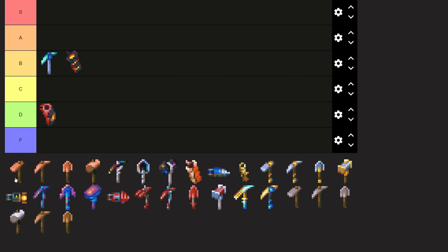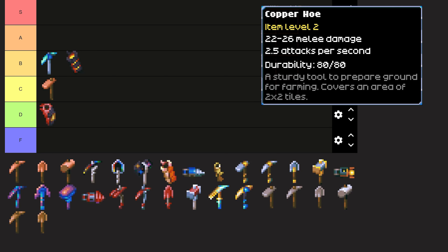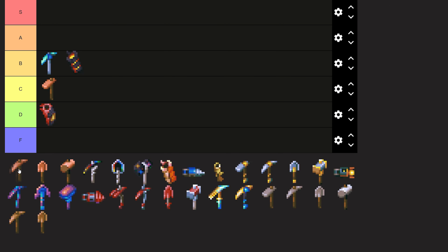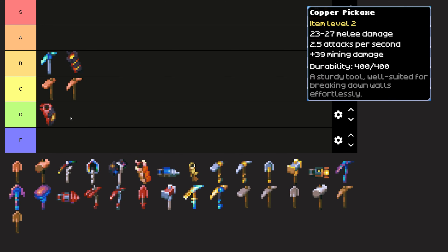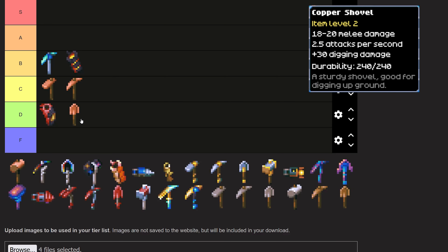The Copper Hoe is next, and I'm putting it into C tier. There's really not much to say — it does what it needs to do, works just fine. The Copper Pickaxe is also going into C tier. It's pretty much the first really good pickaxe you'll get your hands on, and you're going to replace it pretty quickly, but it's better than wood. The Copper Shovel goes into D tier — it is a better shovel than the wooden one, but the only real advantage above wood is higher durability.